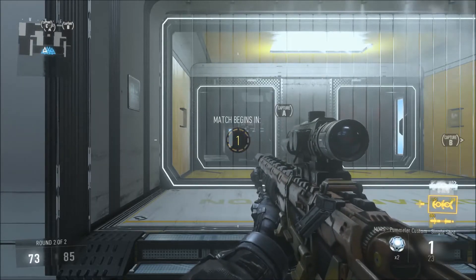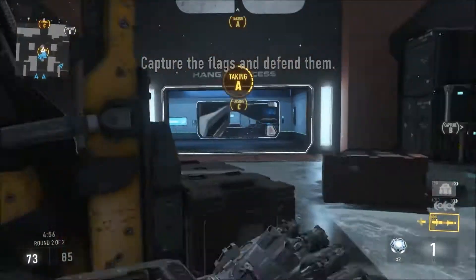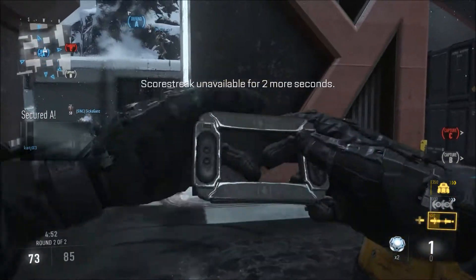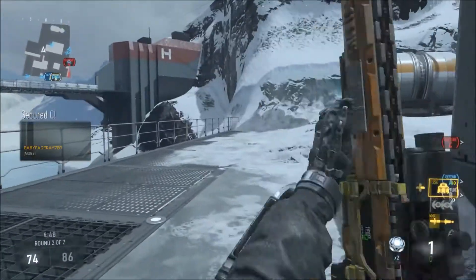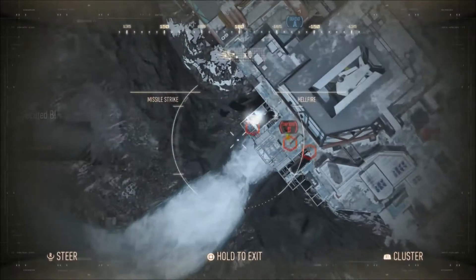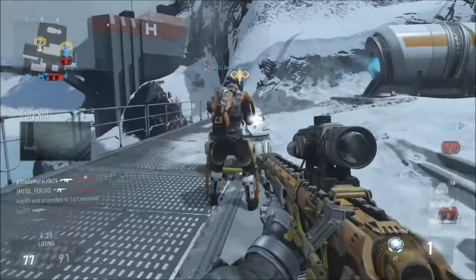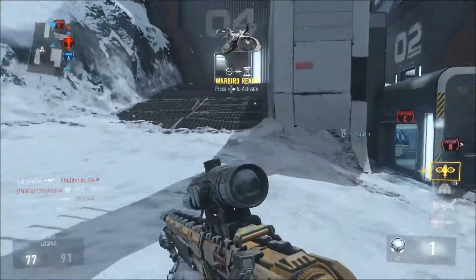Tip number eight is a sniping tip: don't use the regular scope. It's not as accurate as it should be — when you're aiming down sights the crosshair actually shifts to the bottom right corner instead of staying in the middle. I suggest using variable zoom or thermal sight instead.